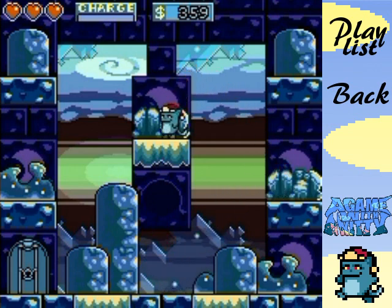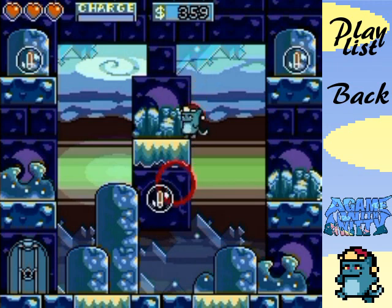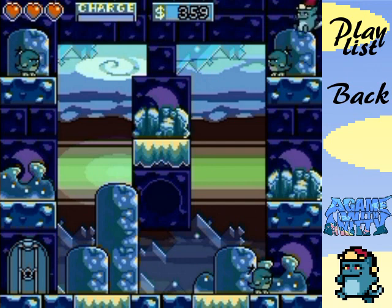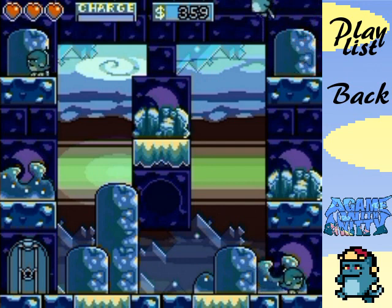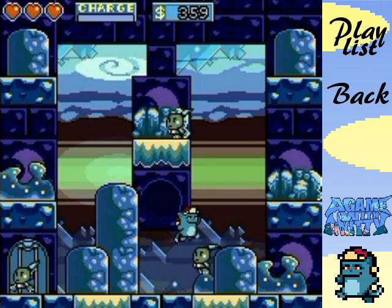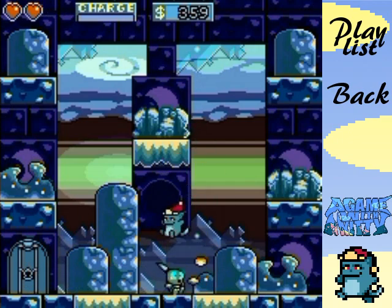This one is a battle arena - gotta kill all the enemies, gotta survive, gotta win. Don't go on the floor; that's why you want them to be far enough away from the ground so you can safely kill them off. You must save all the energy you can for this diabolical room of death.